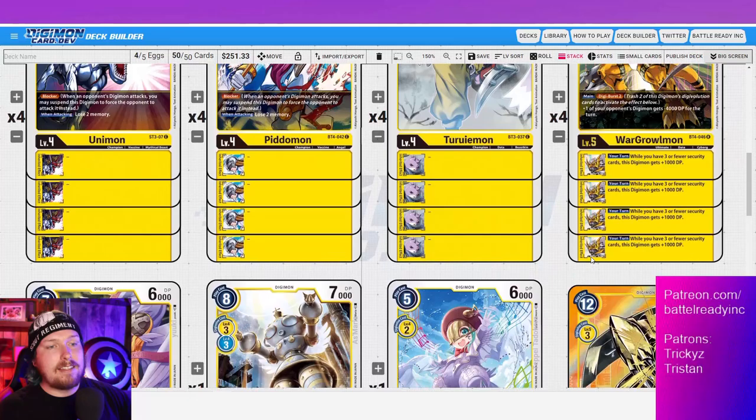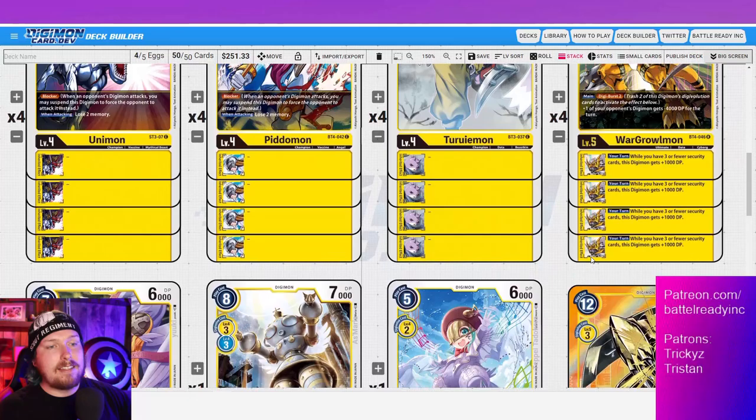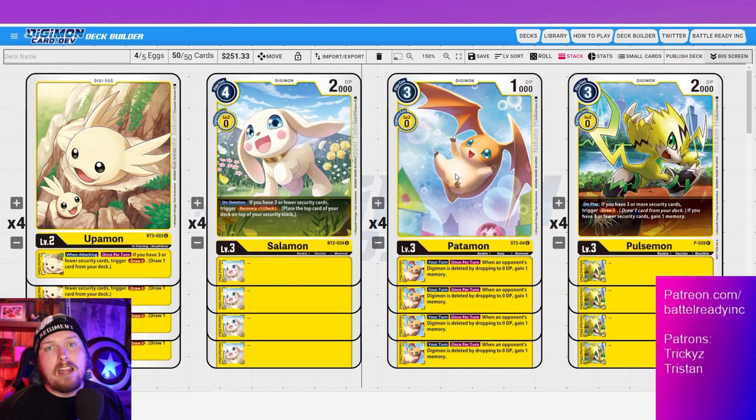Let me know what you guys think — this thing is nuts. I've enjoyed playing with it so far. Everything about it feels so good, so powerful. We have so much control every single turn. Whereas with Shine you could only control every so often and it took a whole lot of buildup, this is like the same amount of removal spread out over the entire game — constantly every turn removing stuff off your opponent's field, getting Patamon to just trigger left and right. Patamon MVP.